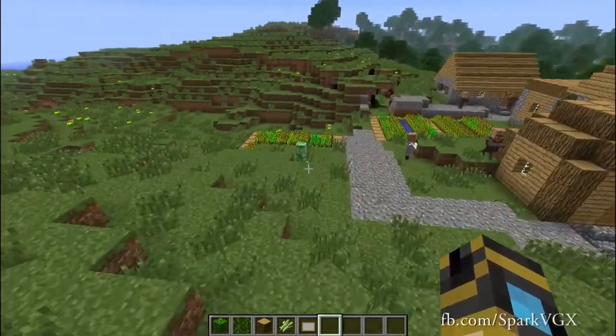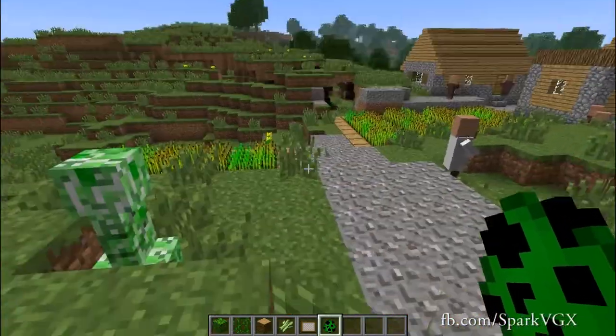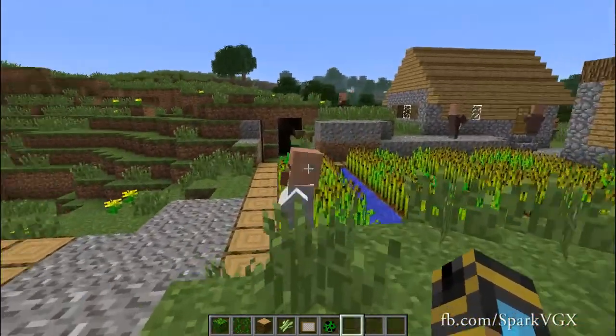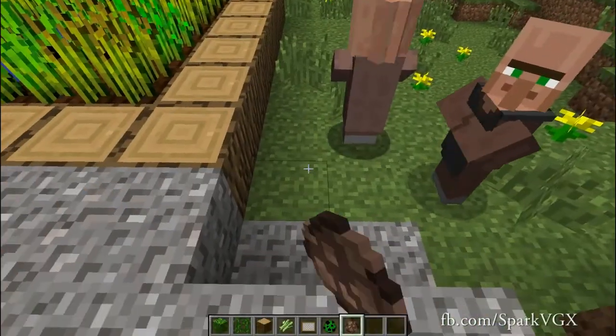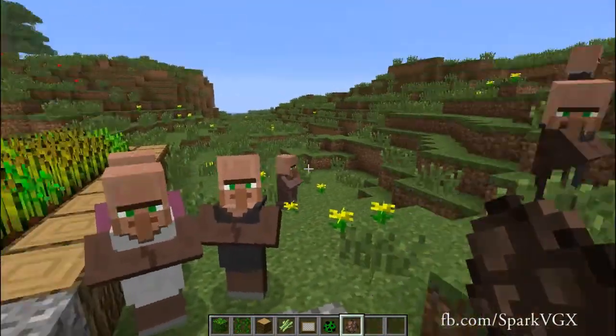So if I go over here and middle click this guy — button three — it will give me a creeper egg. If I do it to this mob over here it will give me a villager egg, which in turn gives me all kinds of different mobs of that type.